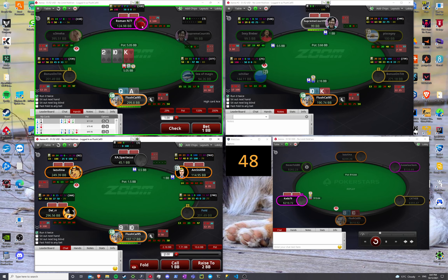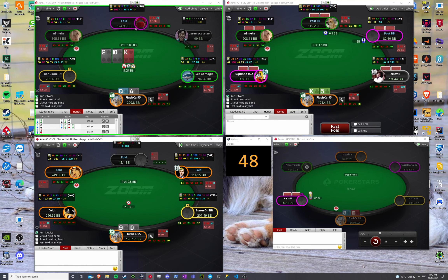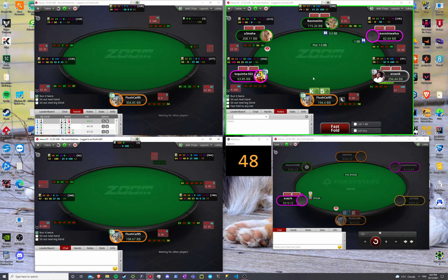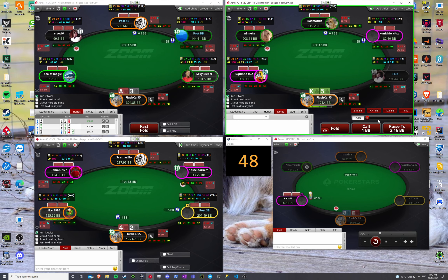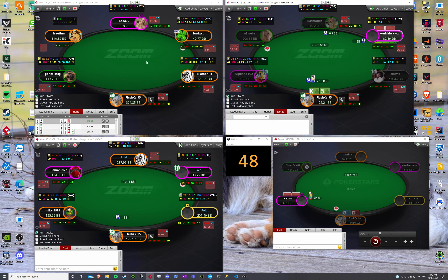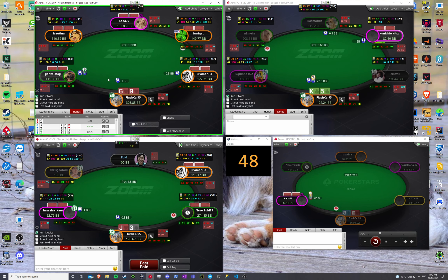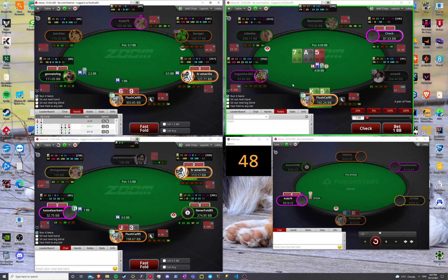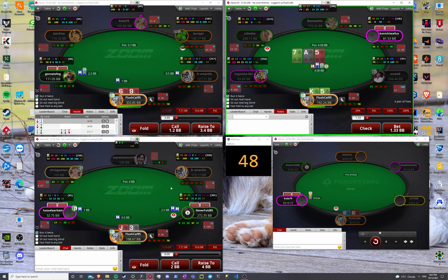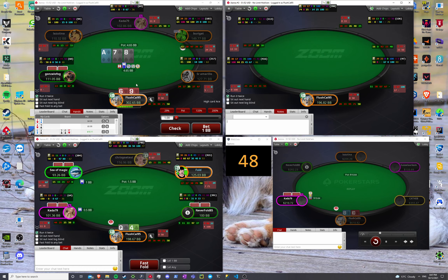Against a reg I'd use a big size on this texture, but against the recreational I'm just gonna bet on the small side — I think it's more efficient. Our hand is kind of nice to just bet some more with, because we can always call check-raises with the nut gutshot backdoor, backdoor spades. Not a spot that I'd typically high-frequency bet. I like using a big bet or check in these positions on ace-high boards.